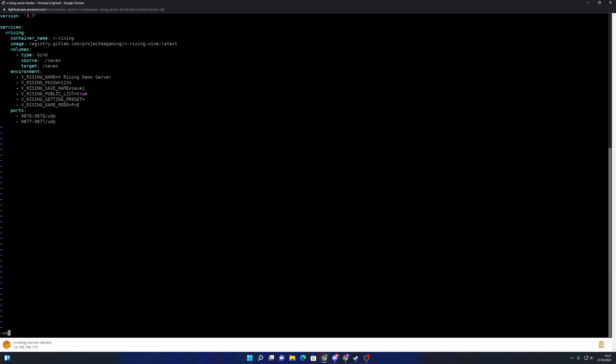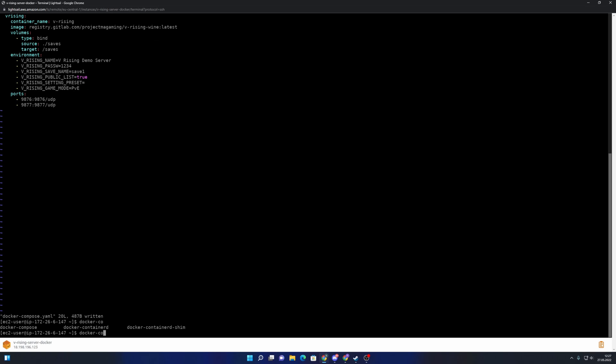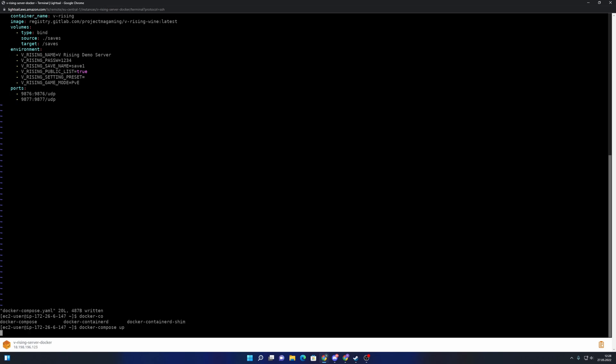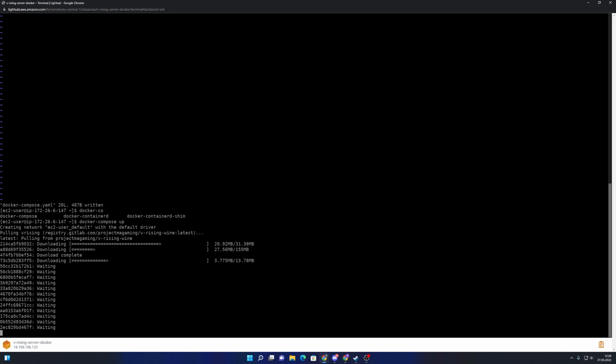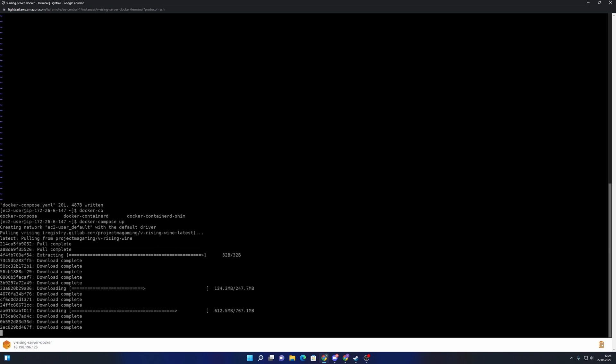Now we run docker-compose up. Docker will download the image — it's around two gigabytes, so this will take a few seconds until it's up and ready. I'll use this time to add a quick note.